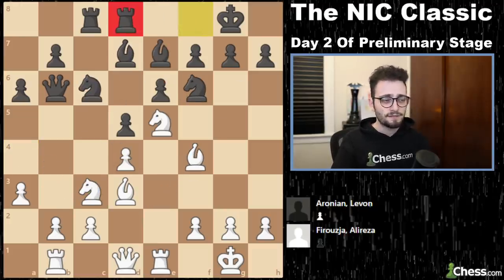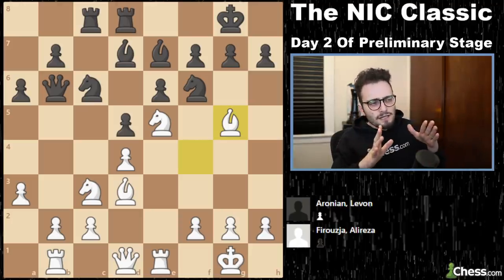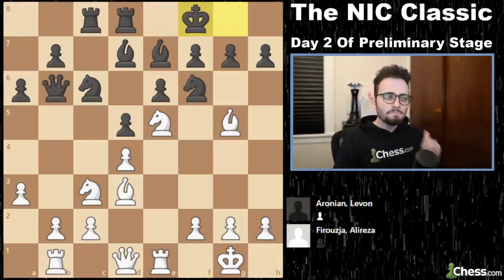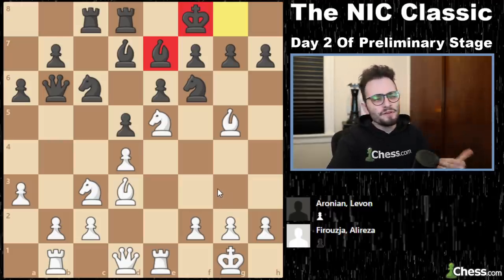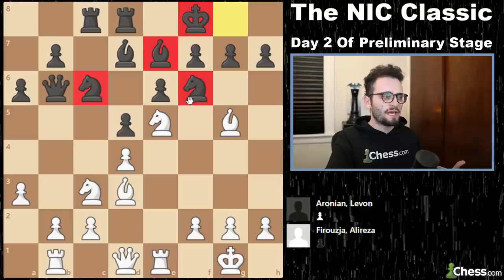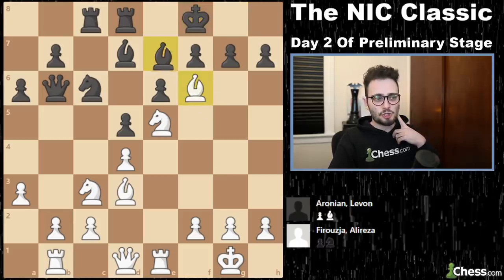Knight to d5, rook to d8, bishop g5. And Ali Reza's just slowly improving his position. And here, Levon played a very exotic move — which is good if you have a fashion sense to wear exotic things, like Levon — but playing moves like king to f8 is just a bit too much. The idea is that maybe in the future you'll be able to move these pieces easier, the king is still guarding the important stuff, and it's actually safe. But Ali Reza immediately jumps on him.